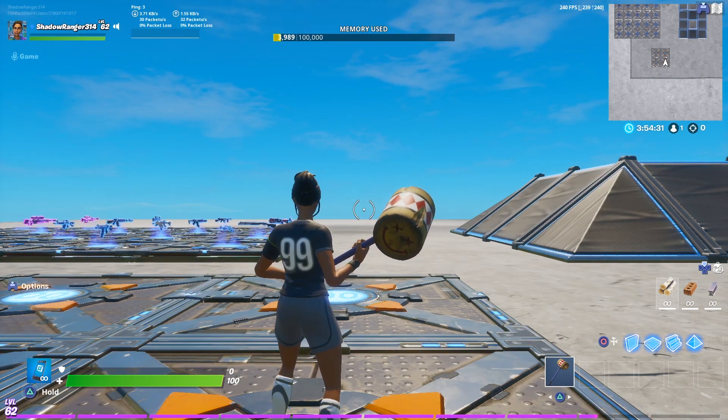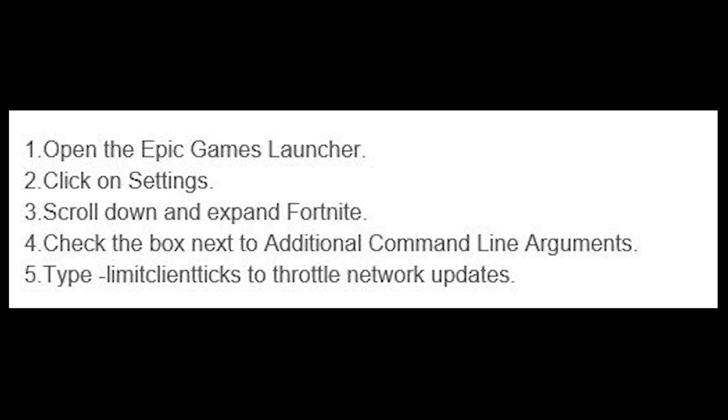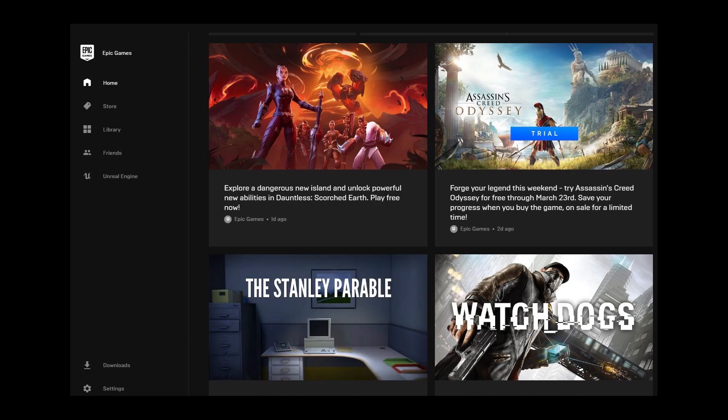I contacted Epic support and they gave me advice that actually worked, so now I'm going to show you how to do it too. These are the exact instructions that Epic support provided me — they're pretty simple to follow. First, open up the Epic Games launcher and in the bottom left corner click on Settings.